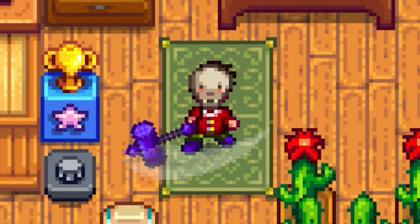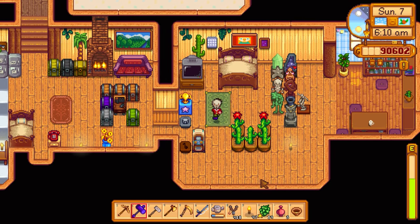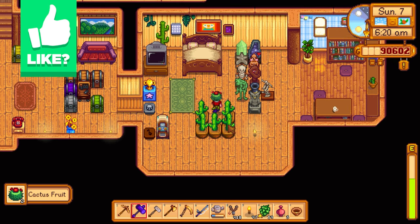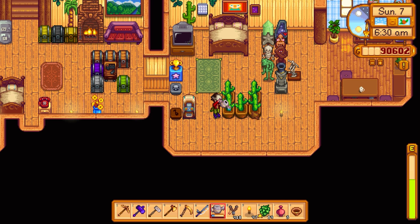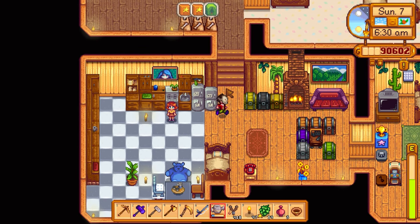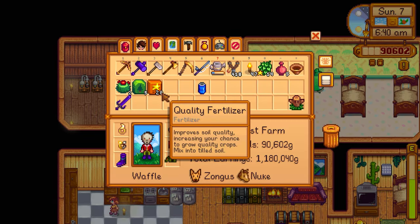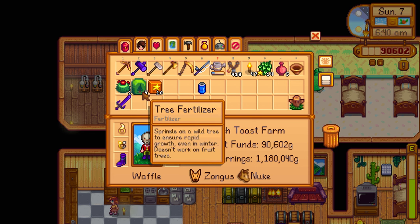Welcome back to Stardew Valley. Last time we completed the special request for Gunther to get bones, and as a reward we got the bone mill. It looks like I didn't water my cacti last night, so let me do that real quick. I really want to move these over to the other side of the greenhouse. There are the bone mills we got last episode — we can put extra bones or bone artifacts inside and get random fertilizer. We got 10 quality fertilizer, 5 tree fertilizer, and more.